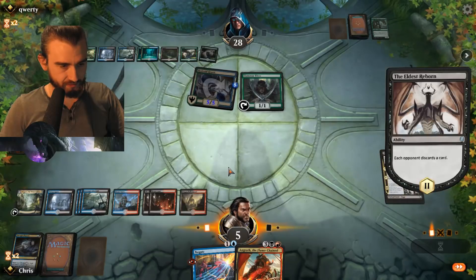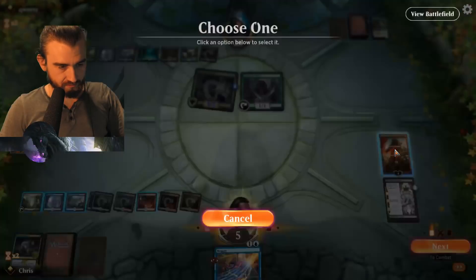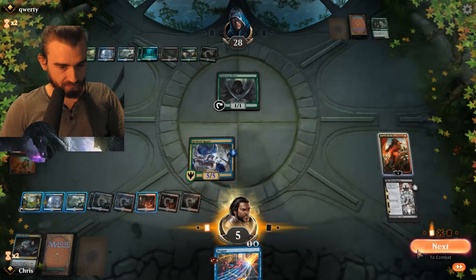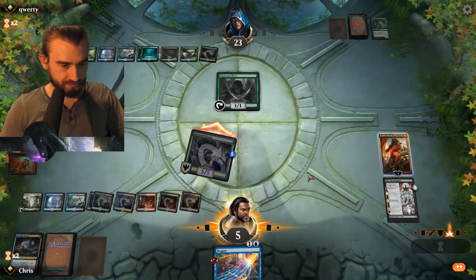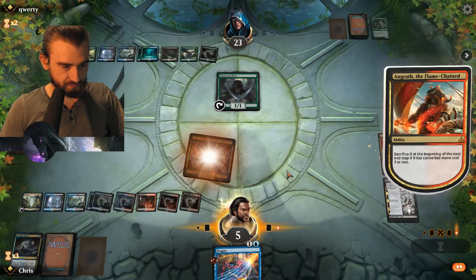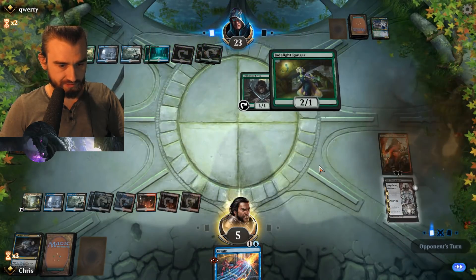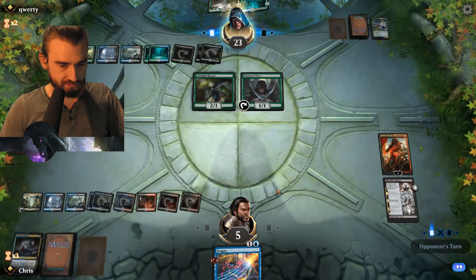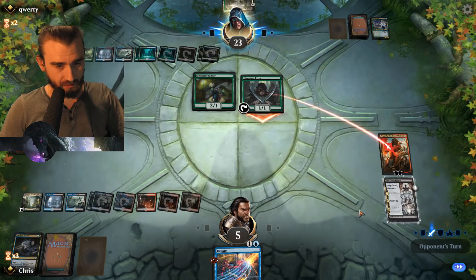He'll discard, then I'll take over the Kraasis. Gain control — and attack in! Boom, then sacrifice. We have a Negate for any Vivian action that might be coming — no Jadelight. That's good, that's fine. Two lands — one damage with Lanawar. I think something is going to happen here. Oh yeah, I could kill the Angrath — forgot about that. Sure — that's fine, we can bring Angrath back if we want to.